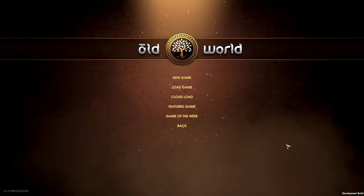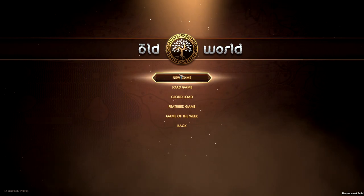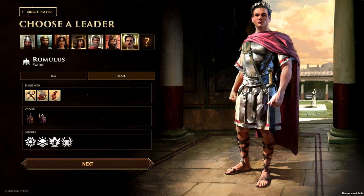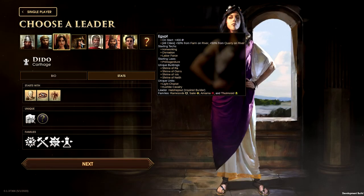Hello there, I'm Aldro Hill and this is going to be a brief guide on who you should play in Old World. Old World releases very soon on early access and comes with 7 different factions to choose from, each of which have their own specific strengths and weaknesses.